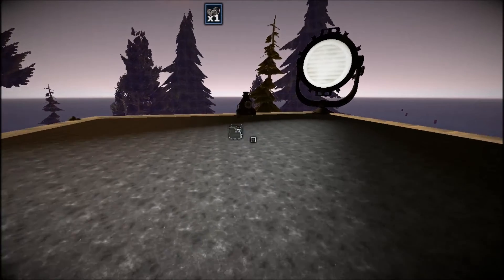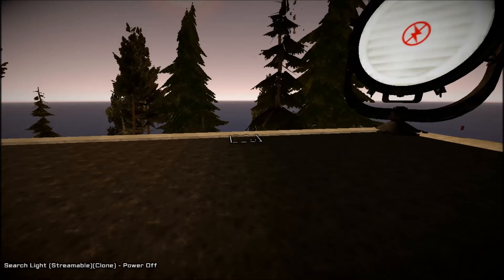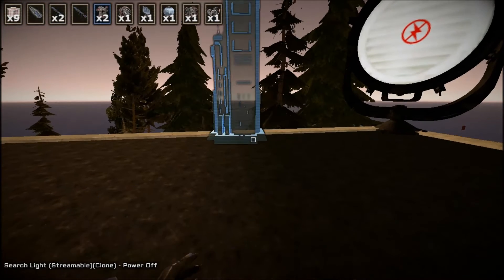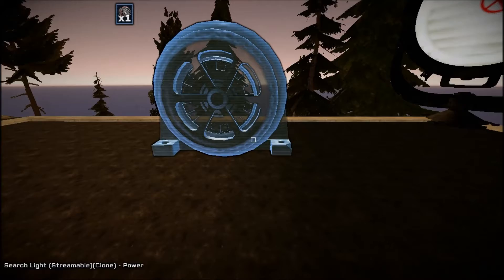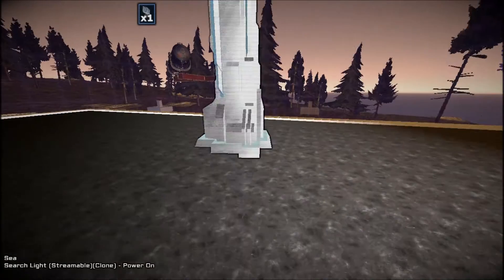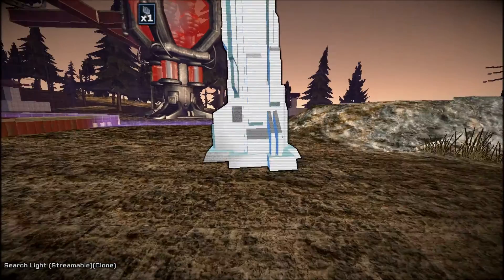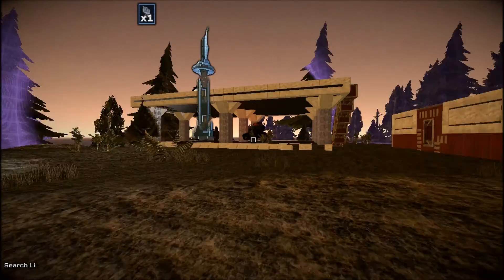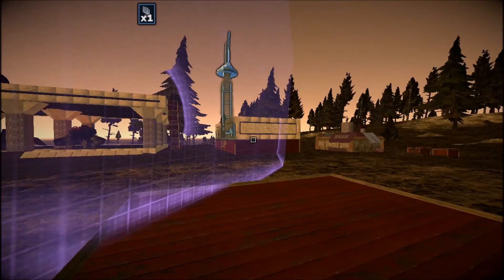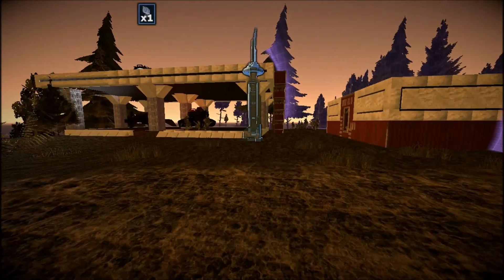But even better yet — check out the big one. Put that here. You can really see some distance now; it stretches all the way down here. It's got a massive radius to it. Not enough, unfortunately, to reach all my laser turrets though — and that's where the other items come into play.